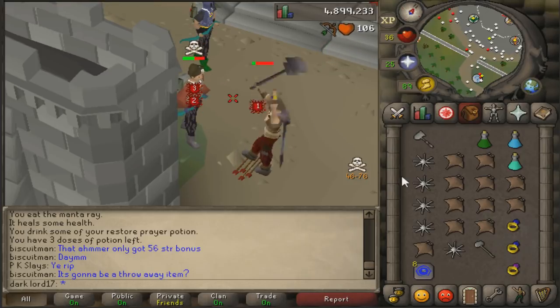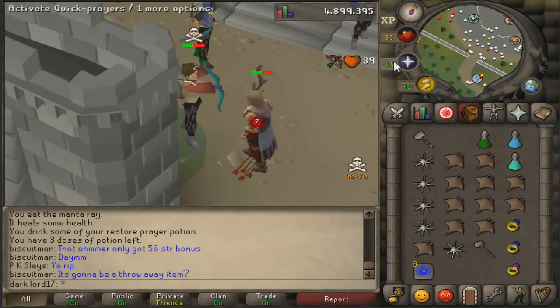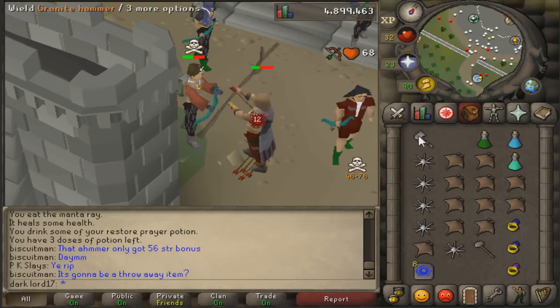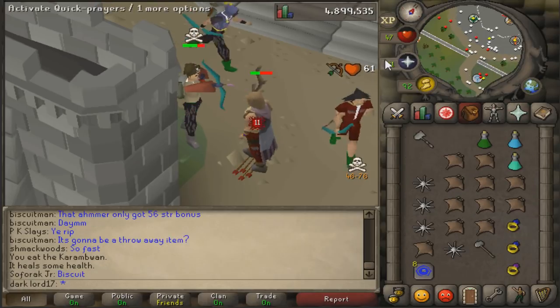One thing I'll say about the Granite Hammer that I really like is that it has the same speed interval as a Dragon Scimitar. Unless the wiki's lying to me, but I don't think it does. It could be used as a main hand weapon pretty well — that's pretty much what I'm trying to say for a 50 attack weapon.